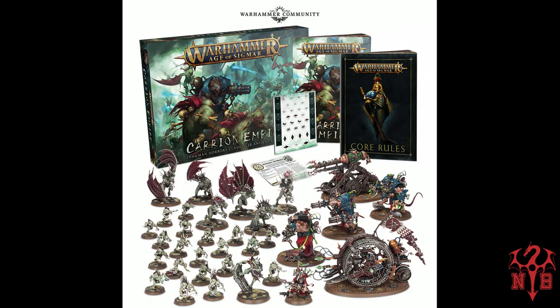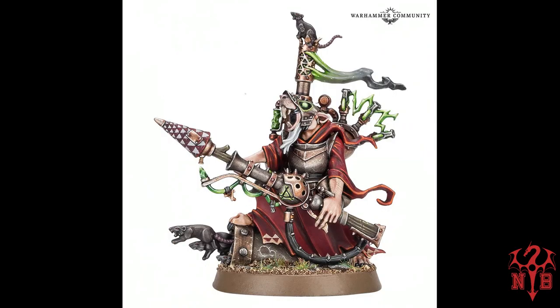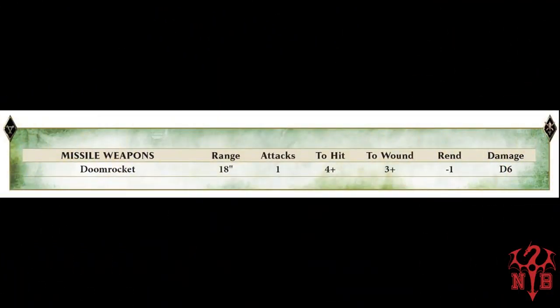Also included in the price we have two new models: one called the Flesh Eater Courts Arch-Regent, and the other is a Skaven Bombardier — and yeah, I just like saying Bombardier. I'm going to put the model up now. As you can see, the Bombardier is a very interesting model. Not only is he wreathed in warp lightning, he is carrying a missile — which, knowing Skaven, is probably a bad idea. We've got some rules for this guy which I'm going to go over now.